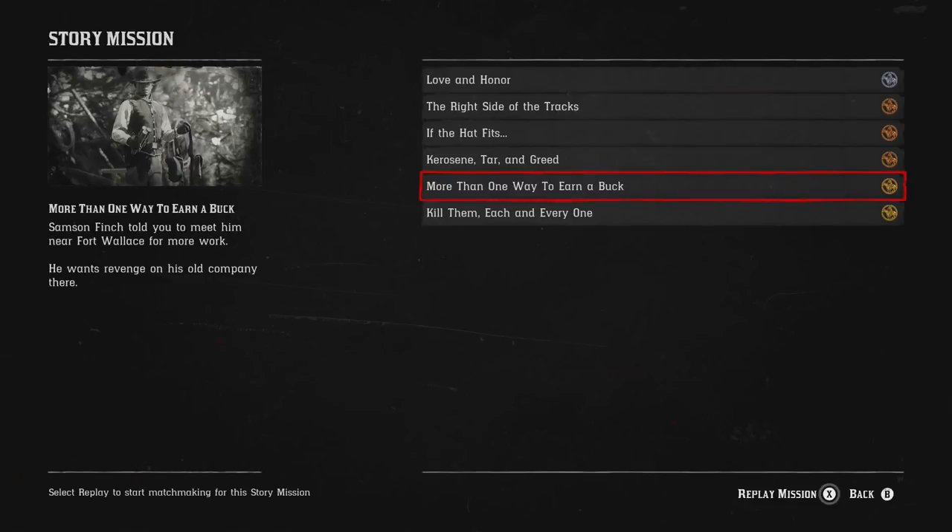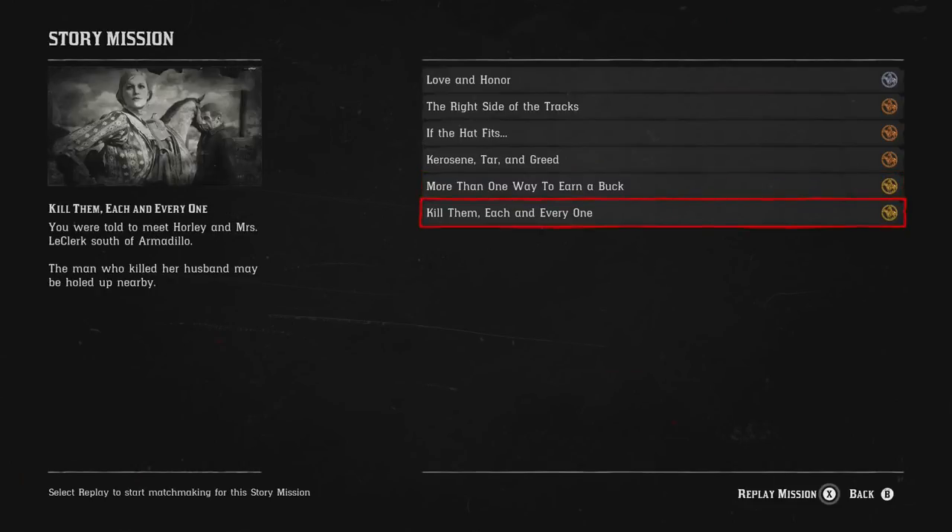Then on the final mission, until the characters say 'We'll be in touch when we need you' — which is the part I'm up to at 75% through the story missions — at the end of this one, depending on how well you've done, you get between $150 and $250. It doesn't tell you that you're going to get that.